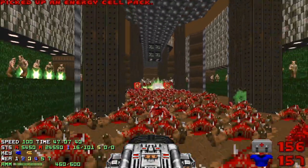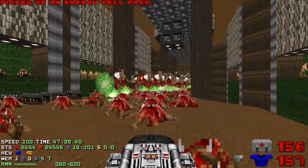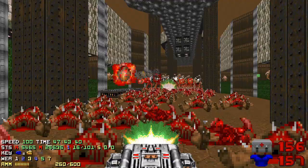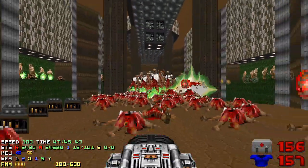After you have depleted all the Cell Packs on one side, you have two options. You can continue using cells from the other side, or you can retreat and switch to the rocket launcher.